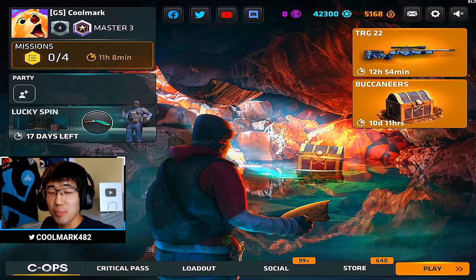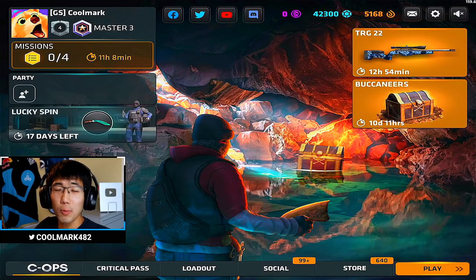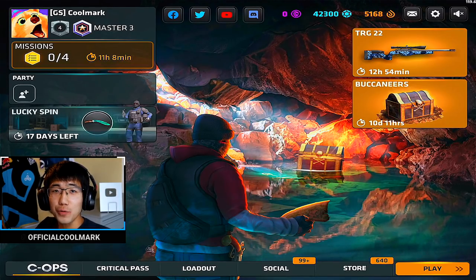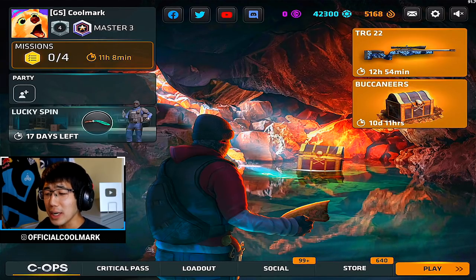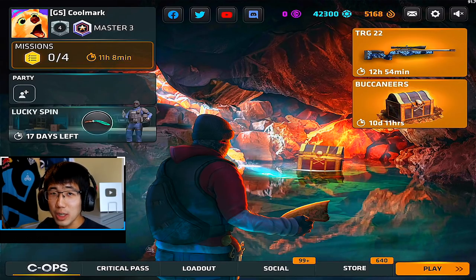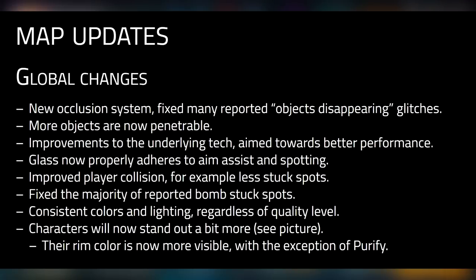Welcome back everybody, it's Mark again. We have some huge changes in Critical Ops 1.20.0 — the update is out for beta, so if you're on TestFlight or Android beta you can check it out. There are so many changes this video is going to take a long time. Let me explain: there are global changes, which means a new occlusion system.